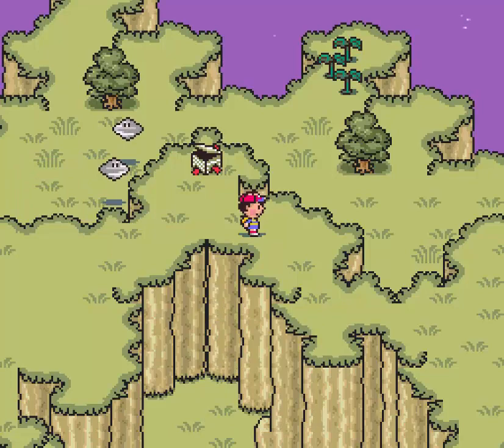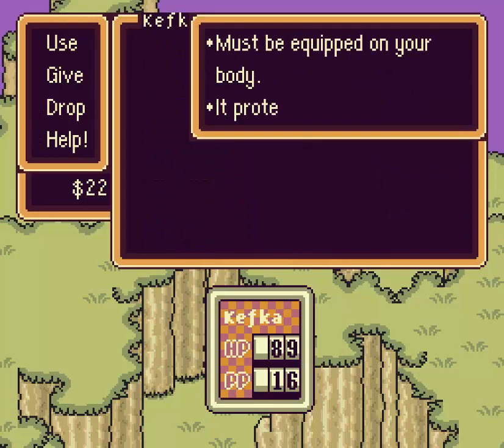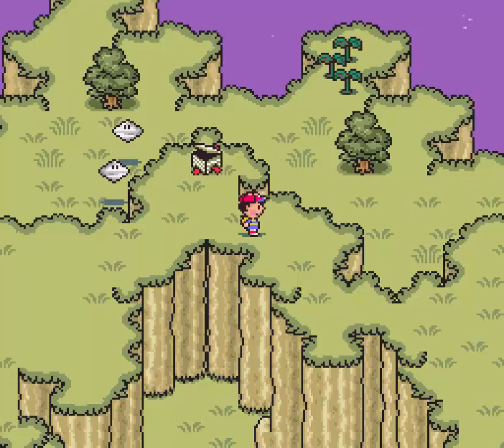Let's equip that — I forget what this does exactly. It doesn't tell me what it does... protects from paralysis! That'll be very helpful to have actually. Like I said, I am rocking a map so I'm gonna be consulting my map as I go to make as few unnecessary movements as possible. But it is not an unnecessary movement to get this present.